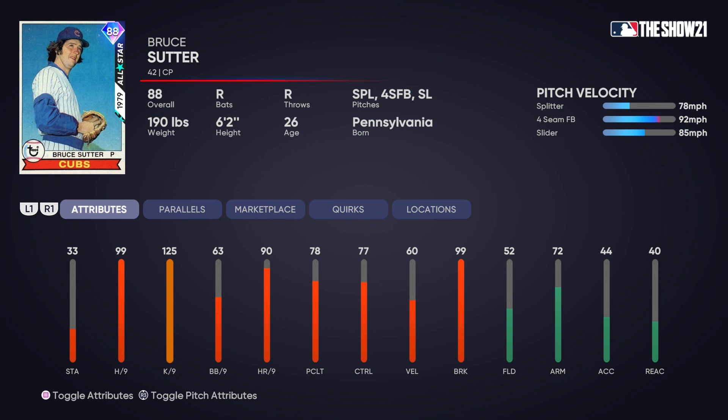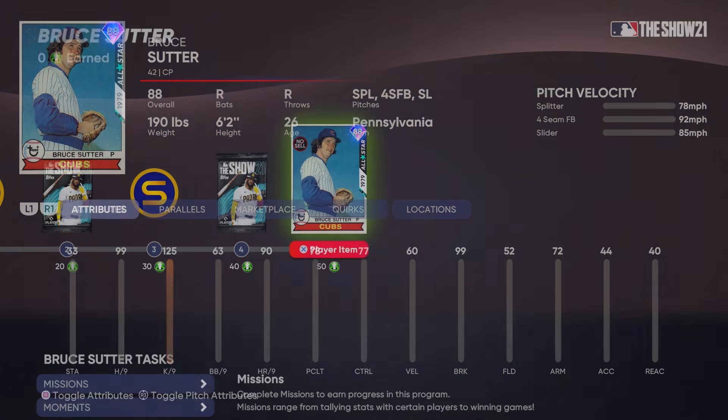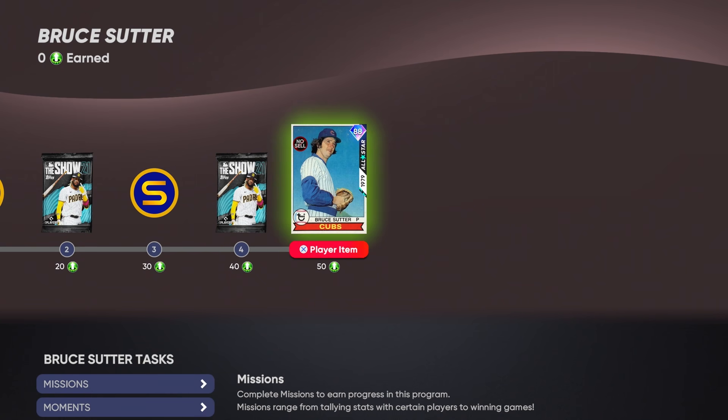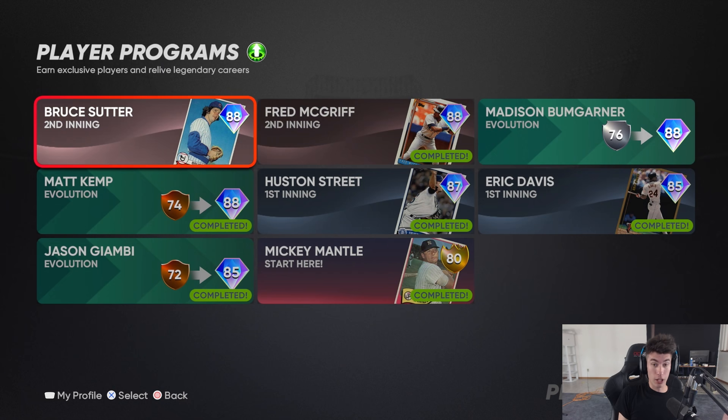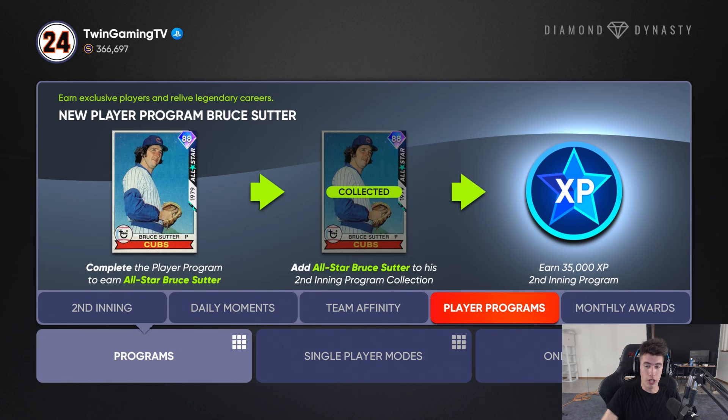Bruce Suter is a closing pitcher with a splitter, forkball, and slider. 99 hits per nine, 99 break, 77 control, and only 60 velocity. But that splitter and slider combo might be kind of nasty with that 99 hits per nine and the break — looks like a pretty good card. It's a free card, so they can't do too much, but hey, it's easy to get and you also get 35,000 XP towards that program.